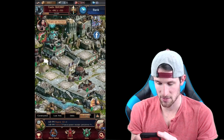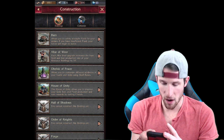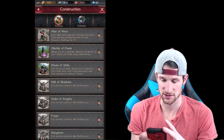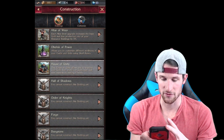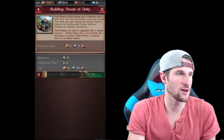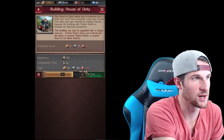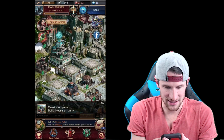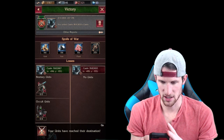Let's head back and check what we can build. There's the Obelisk of Power, which lets you customize different attributes of your castle units using skull runes. There's also the House of Union, which allows you to improve your gold, iron, and food production - let's build that right there. My Skype just went off but we're going to go ahead and build that.